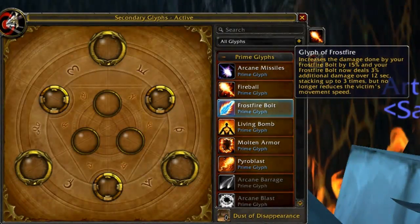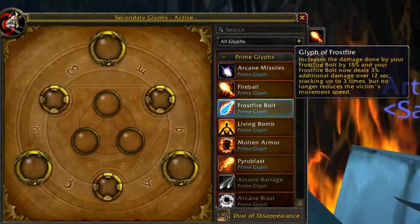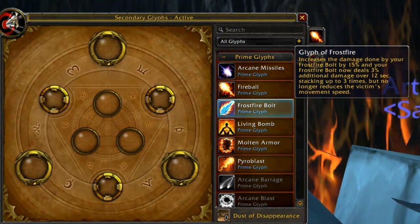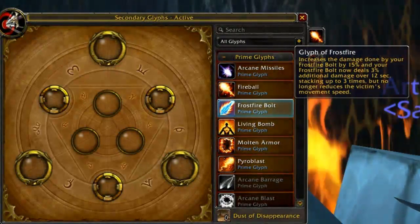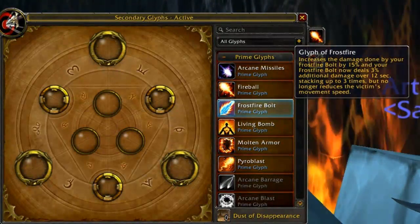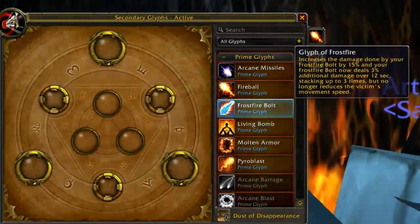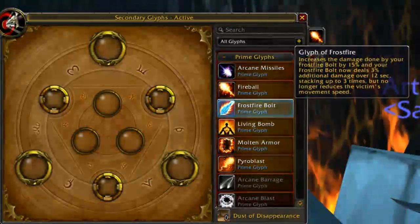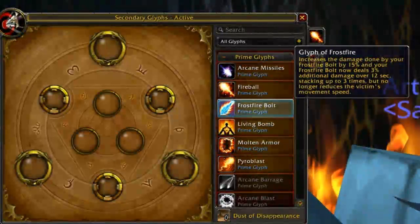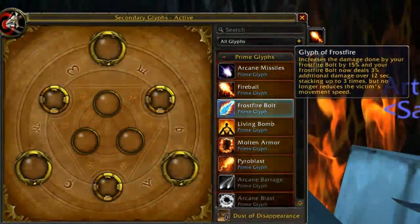If you don't pick up Frostfire Bolt, you're missing out — the way you fire DPS is to spam Frostfire Bolt. There will be a link to my PvE fire rotation video, my PvP fire spec video, and my blog at setheldore.blogspot.com. Definitely take Glyph of Frostfire Bolt — it's ridiculously important. Ignore Fireball; you're never going to use it once you have Frostfire Bolt.